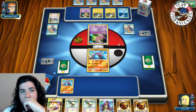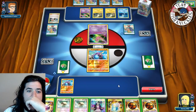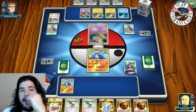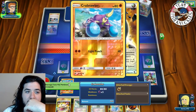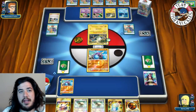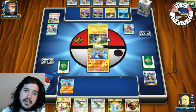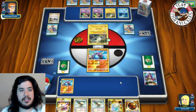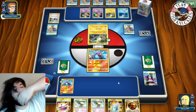We top deck a Max Potion, which is not a good hand. We'll Guzma to bring out a Magnemite, get it stuck in the active spot, put a Strong Energy on the bench and pass. We could go Light Punch for 80 to knock out a Magnemite, maybe knock out a Mew if we put double Strong. We really need to draw a card next turn. Let's see what our opponent does.